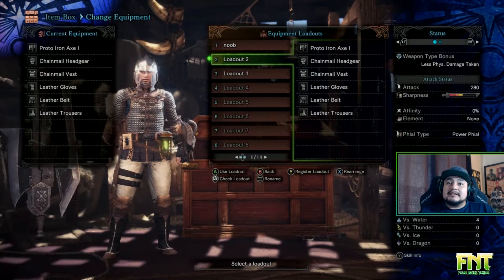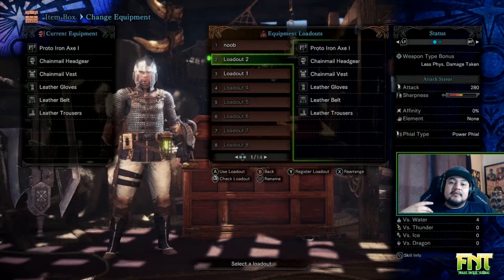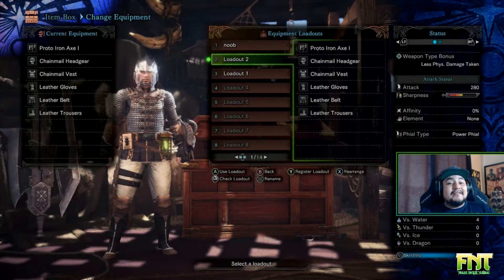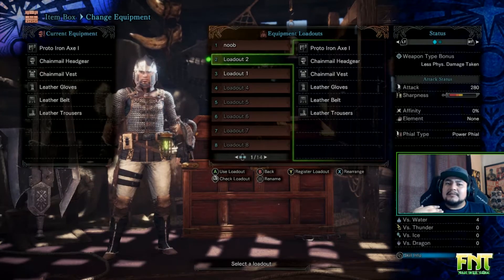The reason why you might want different loadouts is just because of the dynamics of whatever quest you're on or who you're playing with. If you're playing with multiple players and everybody's got a heavy weapon, you may also want a ranged type of attack depending on the quest.